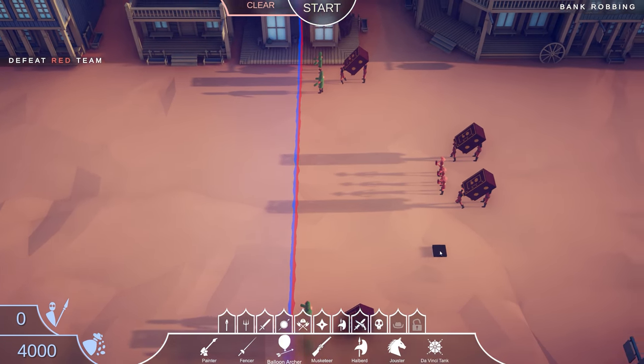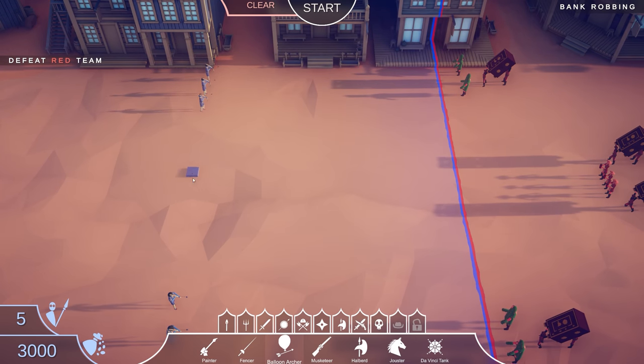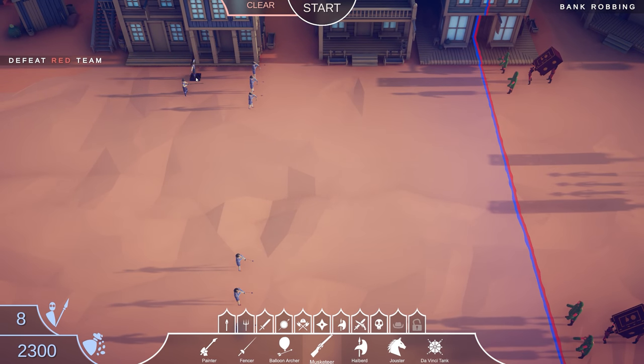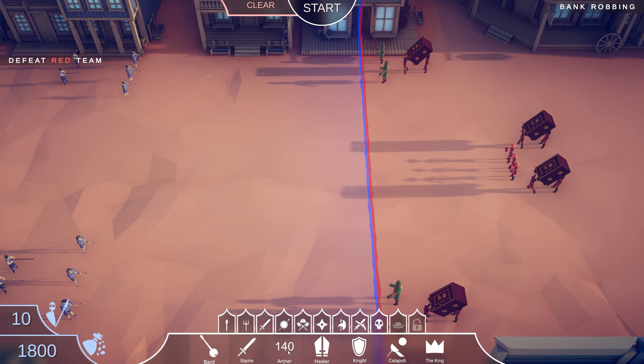Let's test that out — we have $4,000 going up against all this. Kind of want to use numbers. The balloon archer seems great for the cactus guy because he can soak up the arrow hits. Let's get three balloon archers on each side, and two musketeers on each side to snipe down the cactus guys. Then maybe a king in the middle — the king is decent at soaking up damage. We can get some healers for them too. Let's get some bards to distract these guys since they're all melee, except for the dynamite throwers.